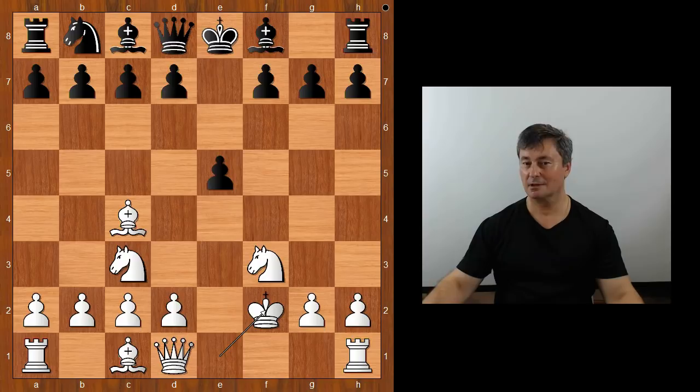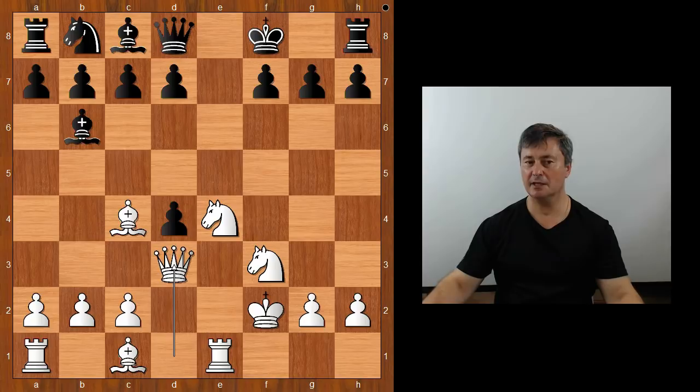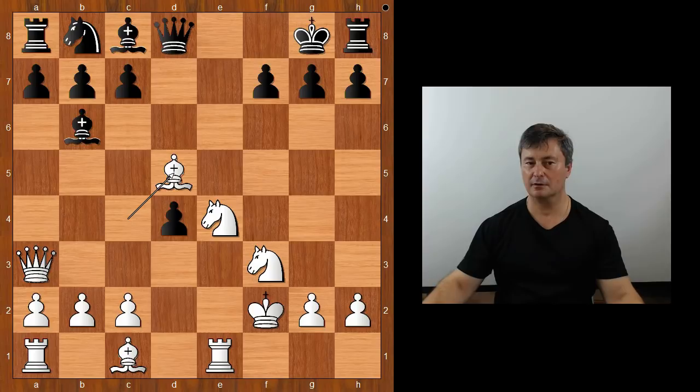Bishop to c5 check, d4, e takes on d4, Rook to e1 check, King to f8, Knight to e4 attacking the Bishop, Bishop to b6, Queen to d3, d5, Queen to a3 check, King to g8, Bishop takes on d5, Queen takes on d5.